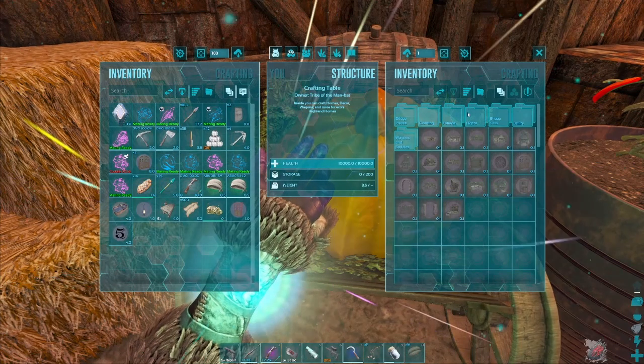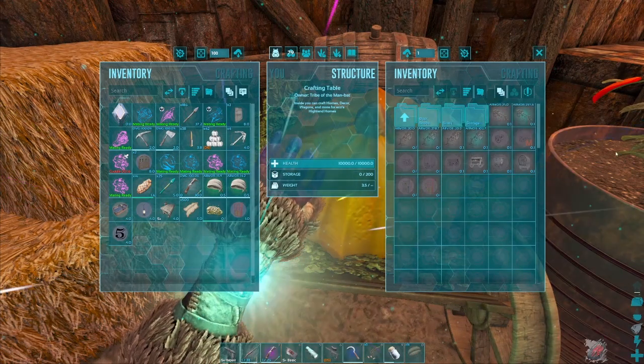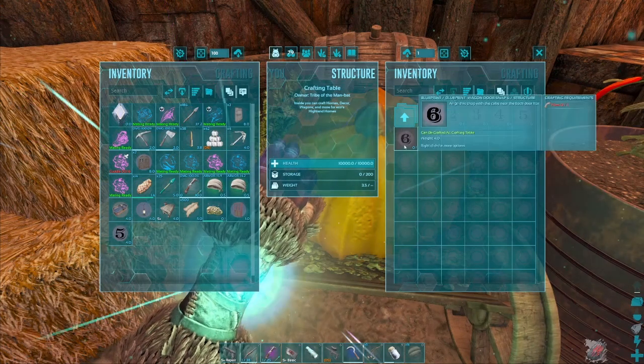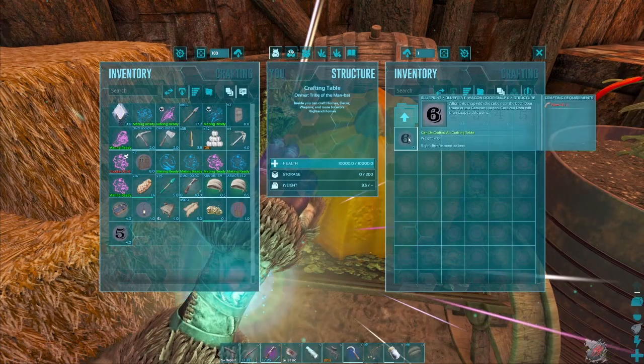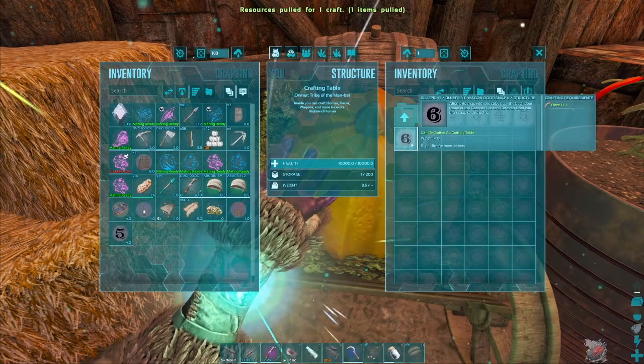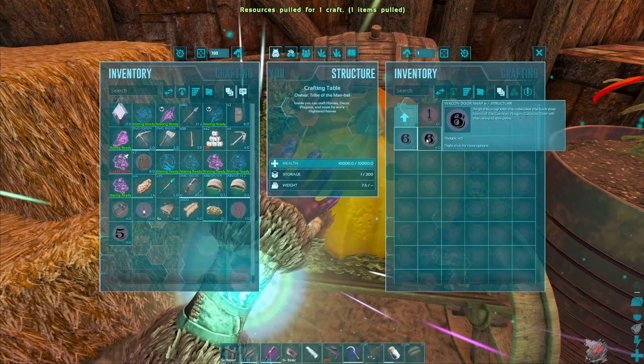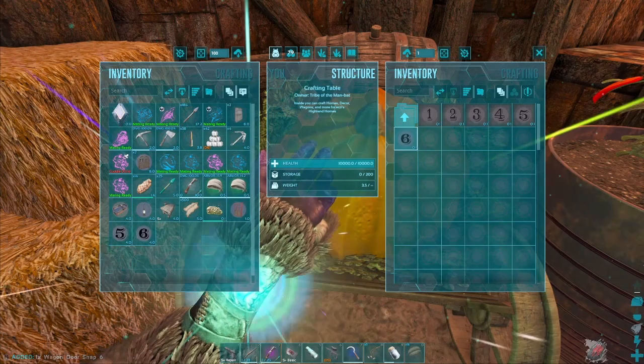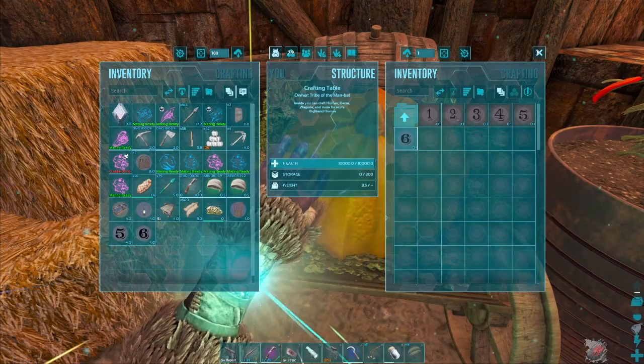If you need to craft a replacement snap, you can do that right here in the table. Where are they? I think under wagons — door snaps, there they are. That was snap six we needed. It's super cheap, just one fiber. And there we go, we've got a replacement snap. I'll show you again how that's done.